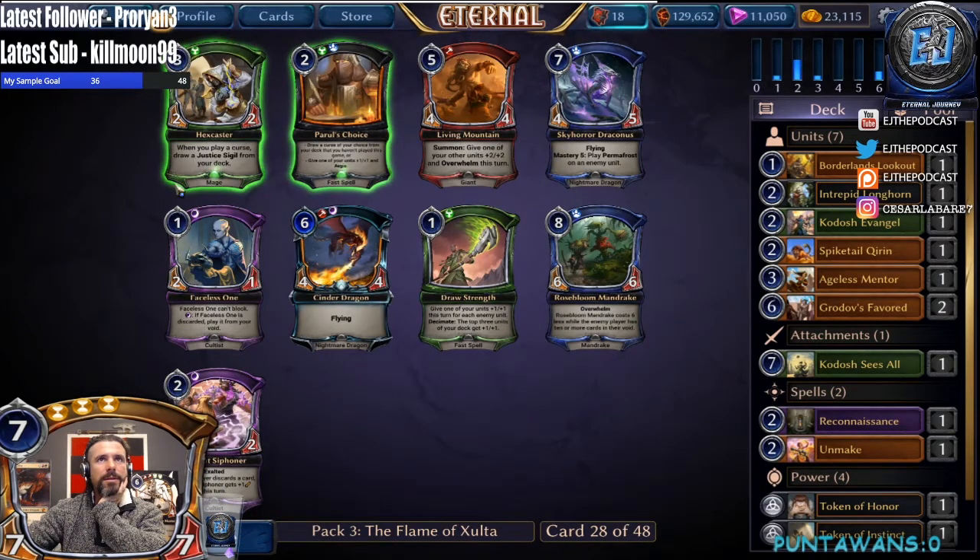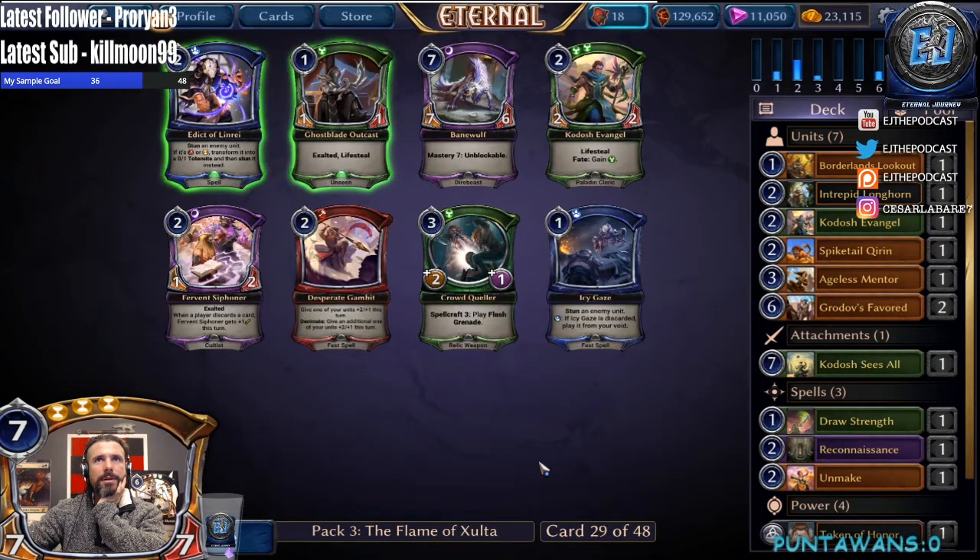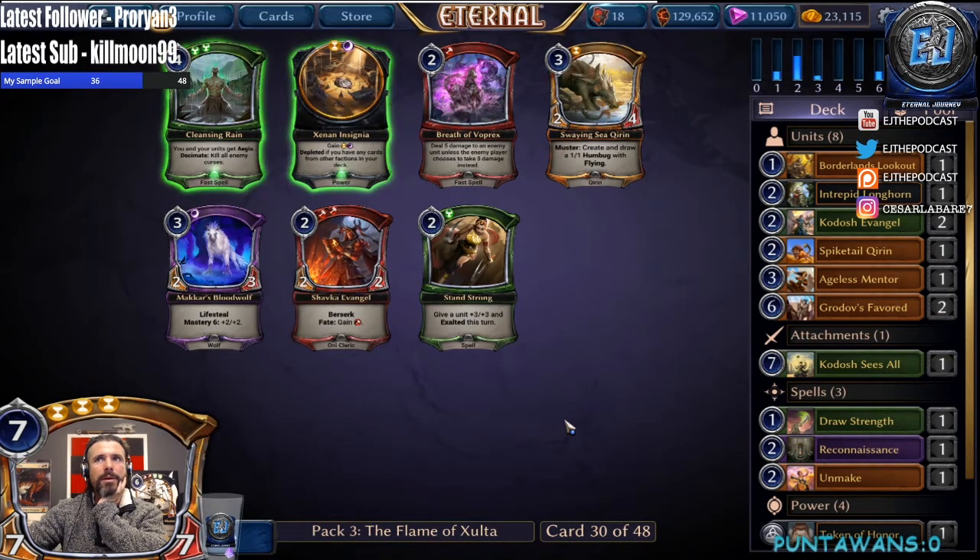Draw Strength — passing up really nothing else, so yeah we'll take this Draw Strength here. Man, we could have had four Intrepid Longhorns. Should have maybe audible'd a little bit sooner, but that's all right. Bane Wolf Edict — we'll just take the Evangel here, make sure we can play our cards.